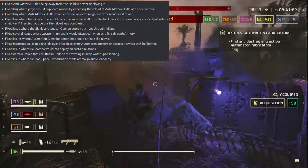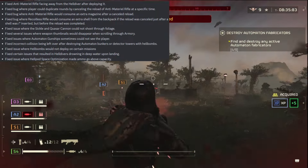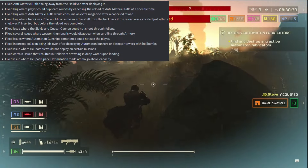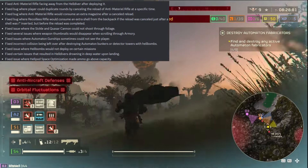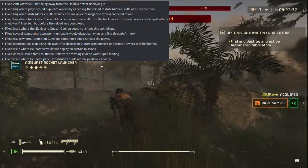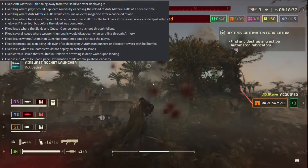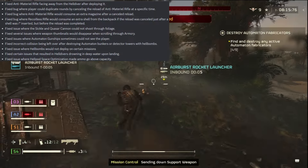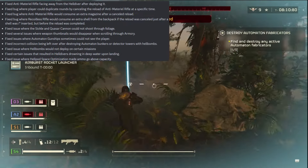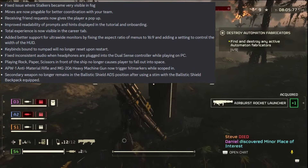Fixed issue where Hellbombs would not deploy in certain situations. Fixed certain issues that resulted in Helldivers drowning in deep water upon landing — can they just get rid of drowning in general? We're Helldivers. Fixed issue where stalkers became very visible in fog — that was NOT an issue! They need to be visible. I hate stalkers.